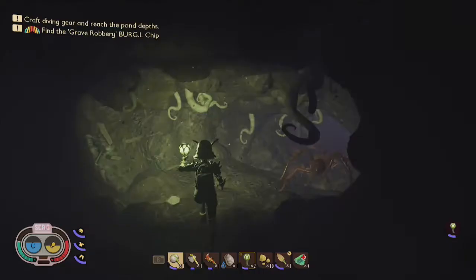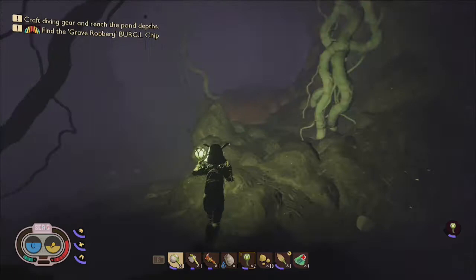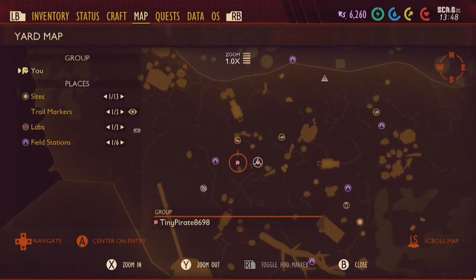The full set of ant armor will not only increase your hauling strength and allow you to carry more grass planks or weed stems on your shoulder, it will also allow you to travel amongst the soldier ants without being attacked. Also, don't forget to craft a torch or lantern. I recommend the slime lantern, which you can craft using 4 slime mold stalks, 4 eelgrass strands, and 4 lily pad wax, because it lasts longer than any other early game torch or lantern.